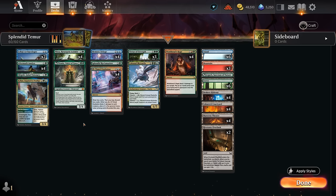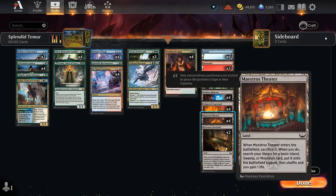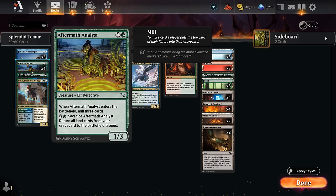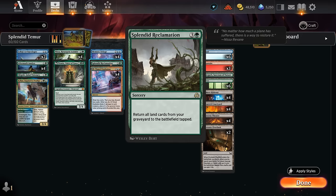The general idea behind this deck: we want to build up our mana using the new Capanna fetch lands, getting the corresponding basic and gaining a life — which is also quite helpful against the various aggro decks in the format. We have 14 total fetch lands, and that number is important. We want to combine them with effects that return lands from our graveyard. We've got 4 copies of Aftermath Analyst, which enters milling 3 cards, then we can sacrifice it to return all lands from the graveyard to the battlefield tapped. At 4 mana we also have a copy of Splendid Reclamation, which has that same effect stapled onto a sorcery.